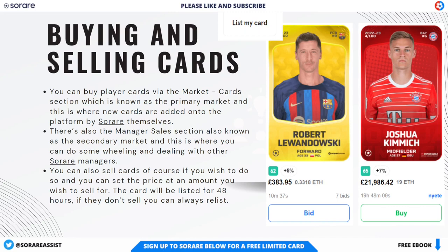Whether the selling manager agrees to that price is another matter, of course. You can also sell cards on SoRare if you wish. You can set the price and the amount that you wish to sell for. The card will then be listed for 48 hours. If it doesn't sell, you can always choose to relist. Listing your cards is fairly easy — you just need to go to your gallery, click on the player card, and you will see a 'list my card' button. You then set a price and confirm the listing.